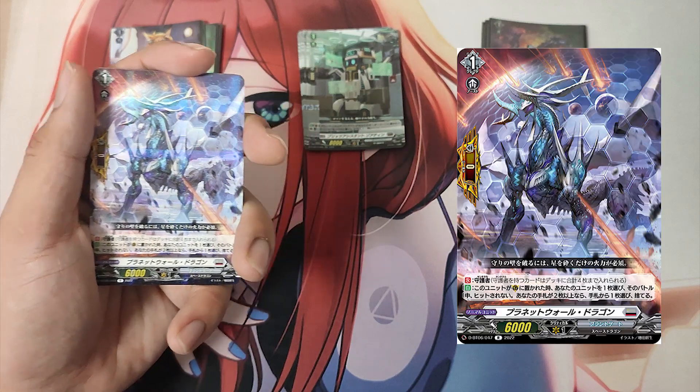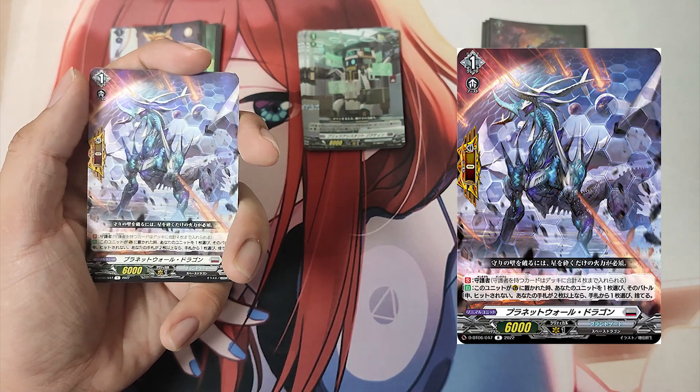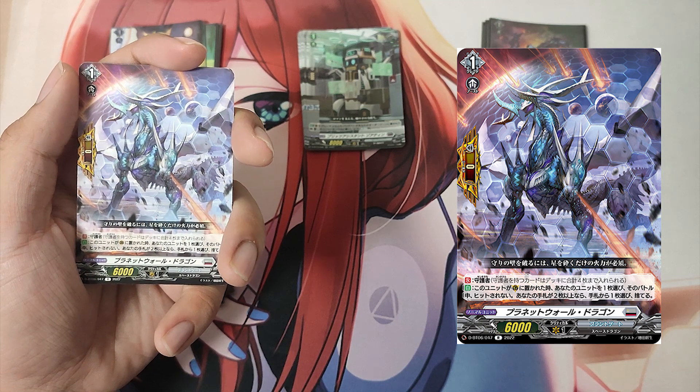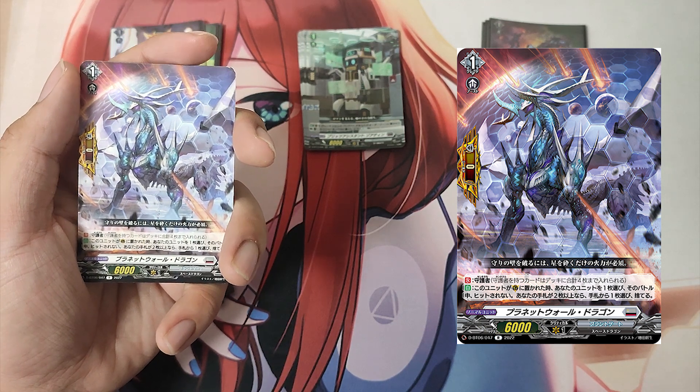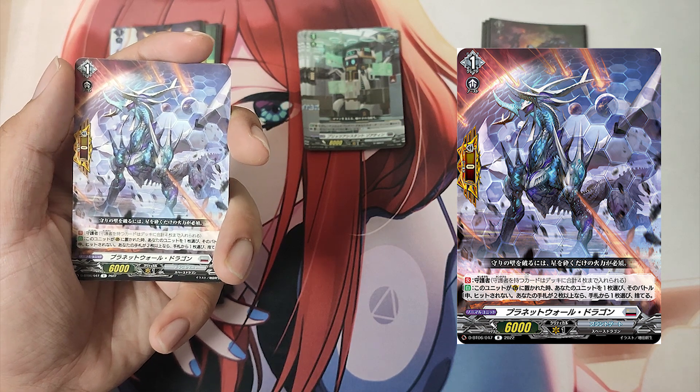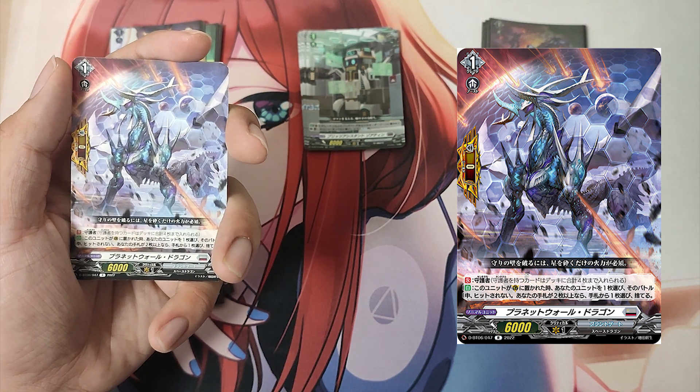The Grade 1, Planet Wall Dragon. Sentinel — perfect guard. First skill: Continuous — you may only have up to 4 cards of this sentinel in your deck. Second skill: Auto — when this unit is put in guardian circle, choose one of your units and it cannot be hit until end of battle. If your hand has 2 or more cards, choose a card from hand and discard it.